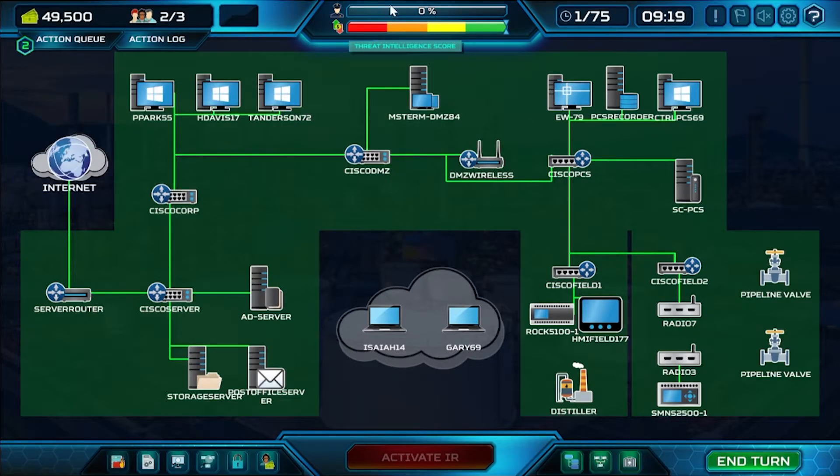There are two meters here: the threat intelligence meter and the profit and loss or production meter. Both are tied to win conditions. The threat intelligence meter displays your threat intelligence score, which you gain by gathering forensics during incident response or using threat monitoring to discover attacks. The profit and loss meter is tied to company performance — if devices are compromised, it goes down. If the red team keeps it in the red for five or more consecutive turns, the red team wins. Each turn, you can continue playing actions as long as you have resources.